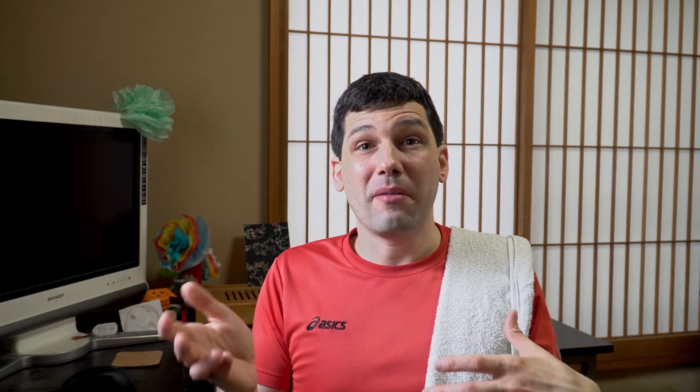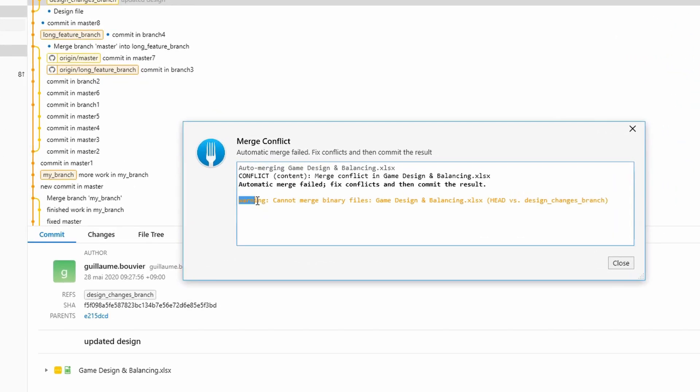The method you choose depends on many factors. Team size is important if you plan to use a binary file format because of version control issues. Also, if your teammates think regular expressions are a type of drink, you probably want to keep them away from a vim terminal. If you plan to spend a lot of time tweaking values, you'll want to avoid long iteration cycles — having values editable in the engine editor on the fly could be really important. If you write custom tools, consider how much time you're willing to spend on them. And if you want to balance the game without pushing a new version every time, think about serving data from a game server that the player can download.